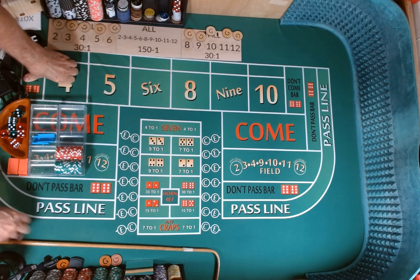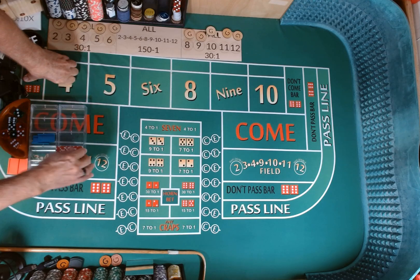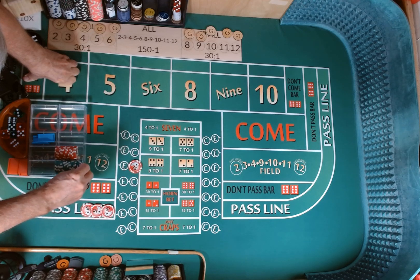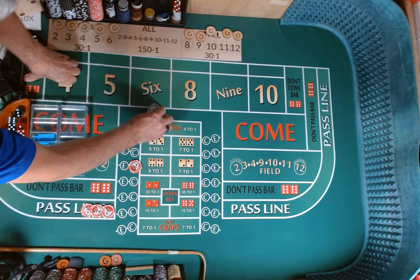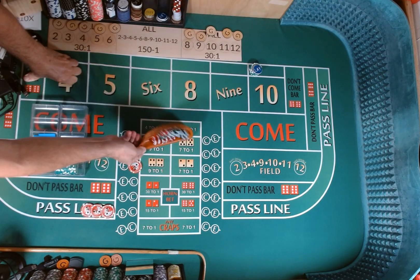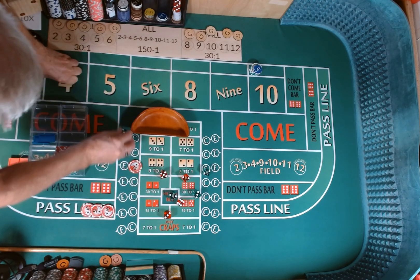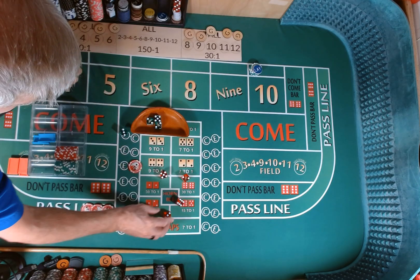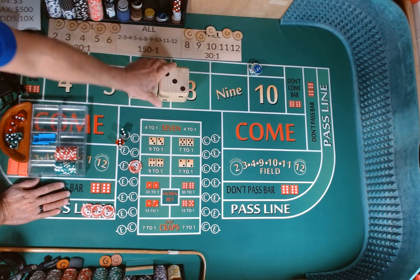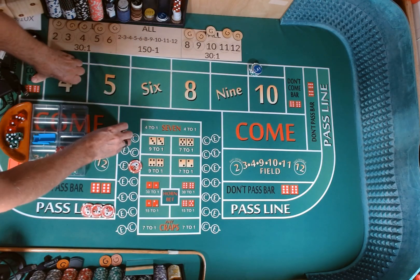We're going to do two sessions today. This morning's session, we're going to start with a $600 bankroll on our $5 minimum table. We're going to come out with a $15 pass line, $5 crap check, lay the $10 for $100. Grab a pair of dice — one red, one green. Throw in a par toss from stick left, about eight feet from the end of the table. For a dice set, we're going to go with a hard way set — 3-2, 3-2 — calling the green die first.